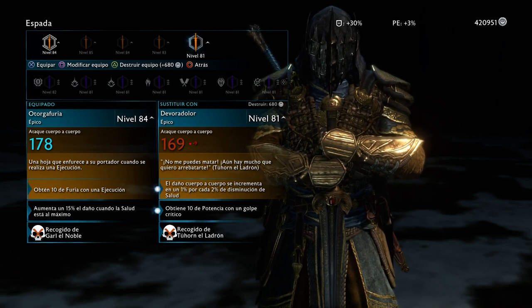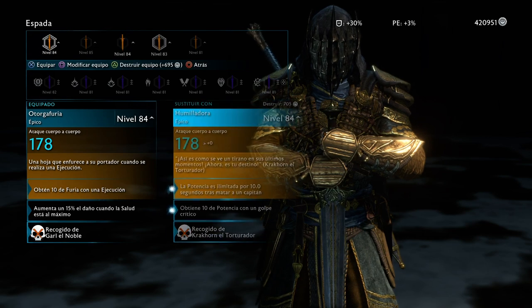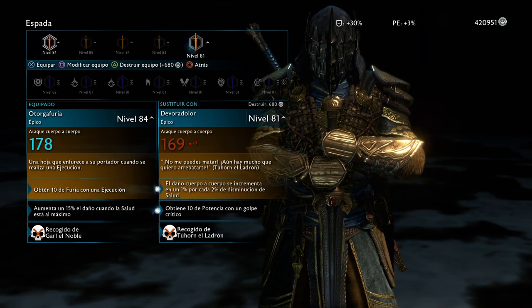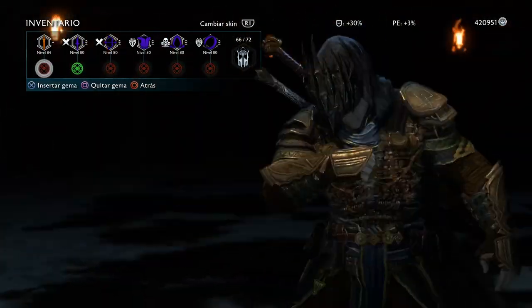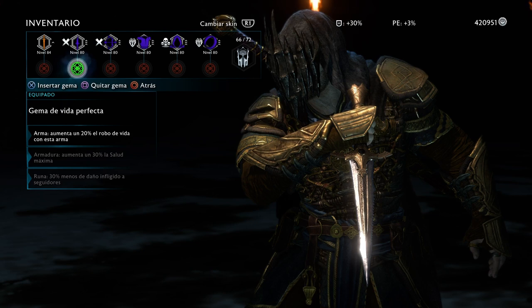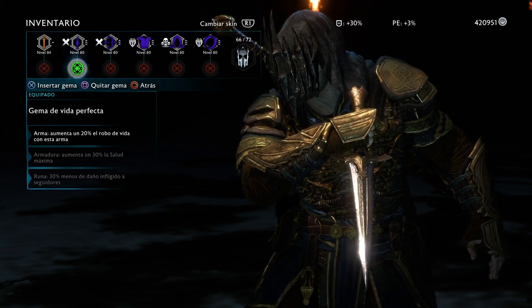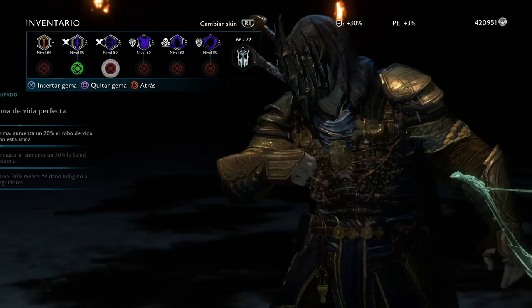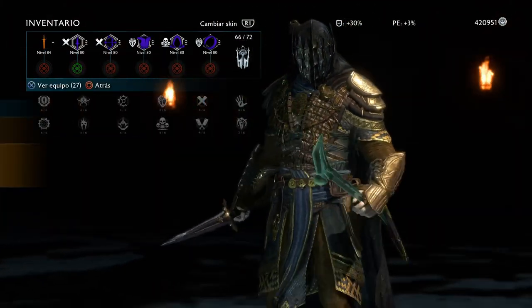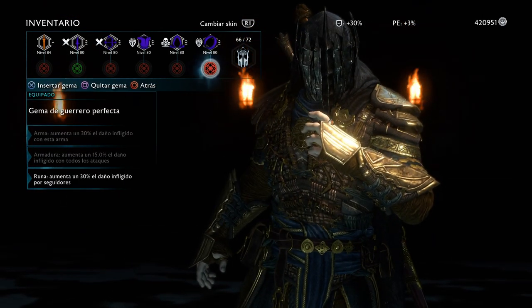This one is called the Devorator — Devour of Pain or something like that in English — the name being something that increases the damage. As you can see, I'm using the gems all for increased damage, that's all I'm going to stack. The only one I use health on is the Dagger, because usually I just use that out of battle so it helps me recover my health — I pretty much get full health back when I use the Dagger with that gem.